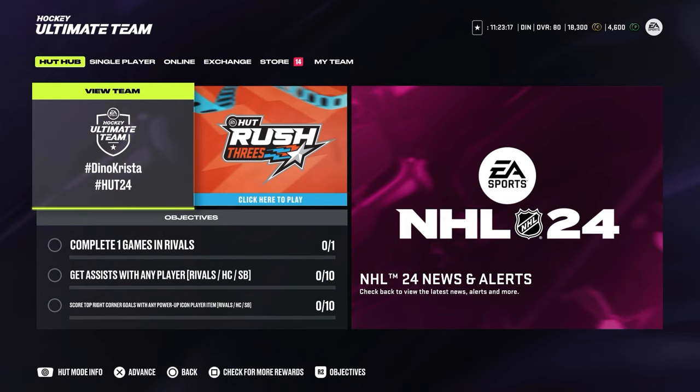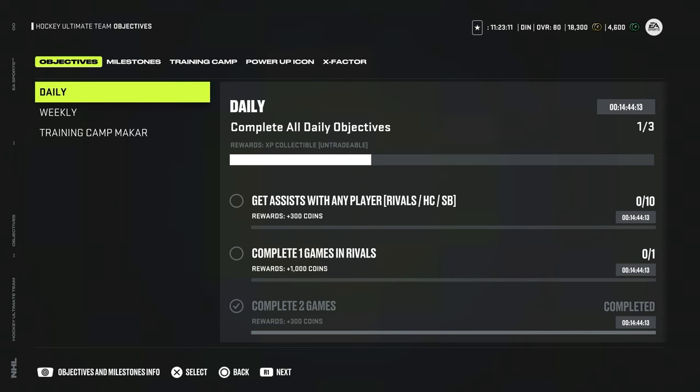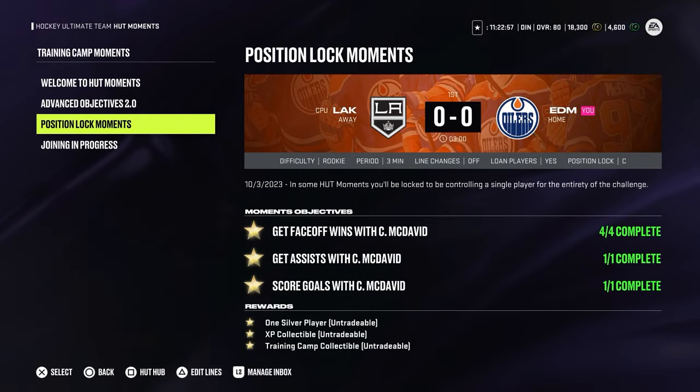Let's talk about where we can get the XP collectibles. If we go to the objectives, you can see on the screen that the XP collectible will be part of the daily reward. There will also be a daily moment, same as daily challenges before. At the moment when I'm recording this video there are no daily moments, so if you go into the training camp, you can see you can earn two XP collectibles there as well, so make sure you complete the moments.